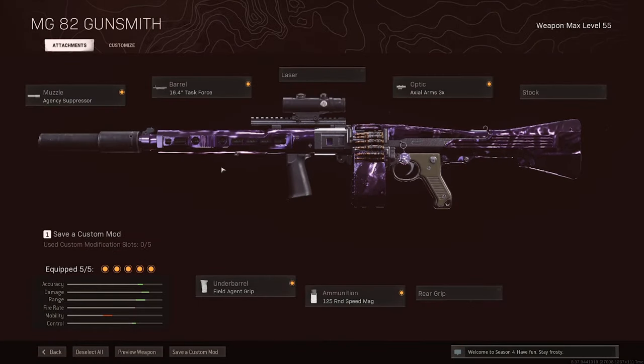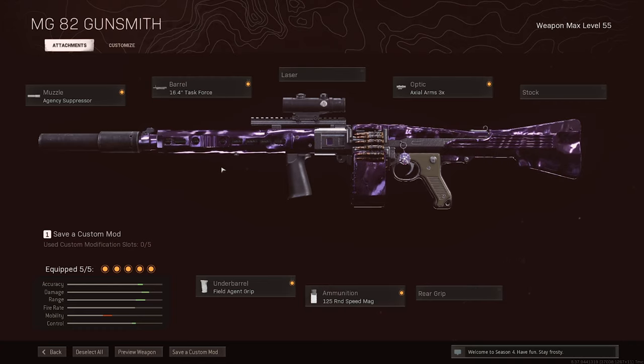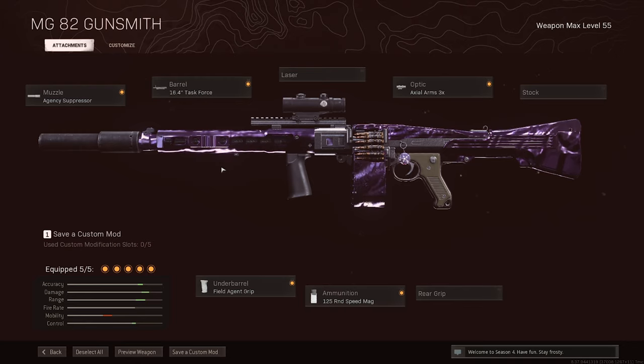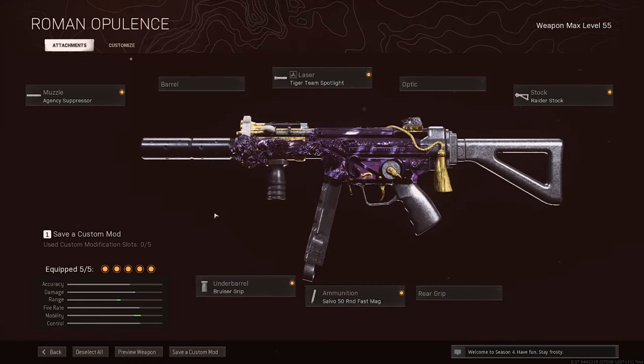Now this is the class I'm using. I have the Agency Task Force, Axial Arms 3x, Field Agent Grip, and the 125-round Speed Mag. And for my secondary, I have the Cold War MP5, Agency Suppressor, Tiger Team Spotlight, Bruiser Grip, Salvo 50-round Fast Mag, and the Raider Stock.